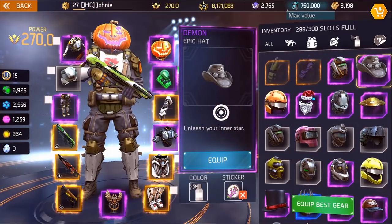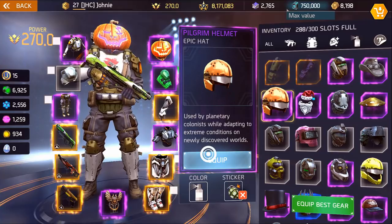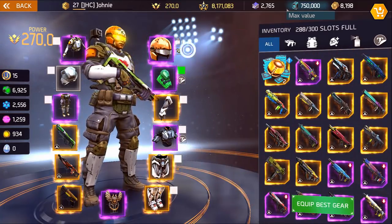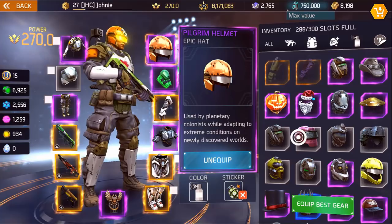This is the demon hat but it's a reskin for the melee mayhem event. This is a pilgrim helmet — I need to show you guys because the visor is yellow. That was available in the turkey shoot event. It is a reskin but the visor is glowing yellow, which is pretty epic.